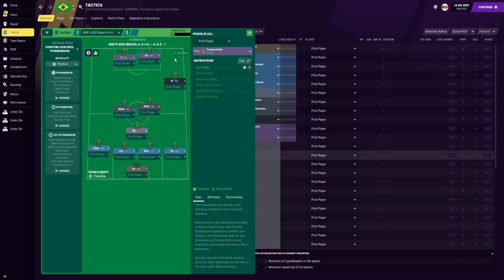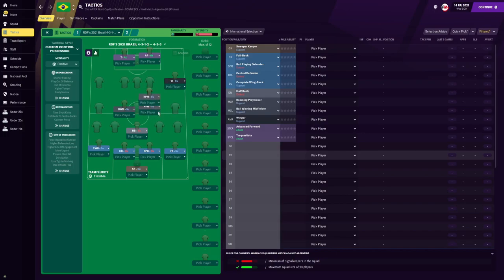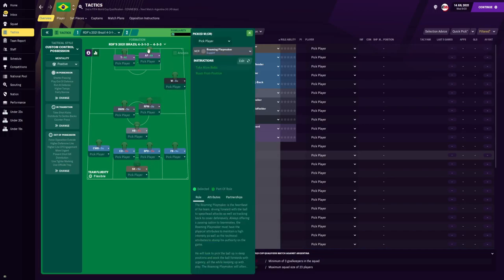Lastly, up top for the Neymar role, we are using a Trequartista who is going to be staying wider. I'm trying to encourage him to stay wider in that left half space because, in theory, the Trequartista is supposed to operate in the left half space and the roaming playmaker is supposed to operate in the right half space. That is what's supposed to happen tactically, in theory, but we are going to have some issues with the roaming playmaker.